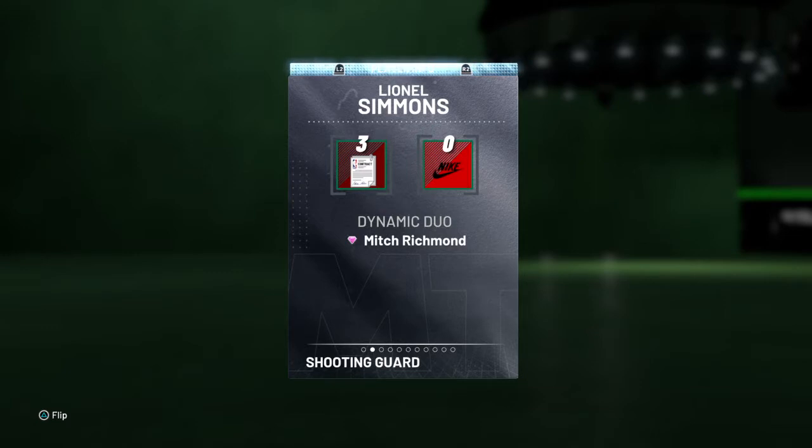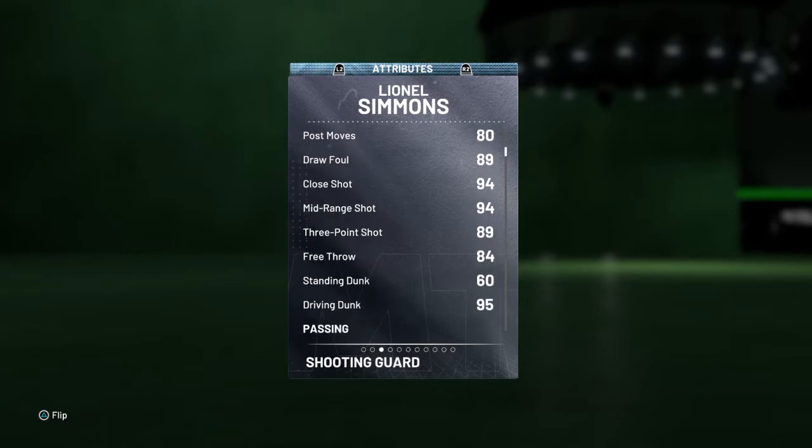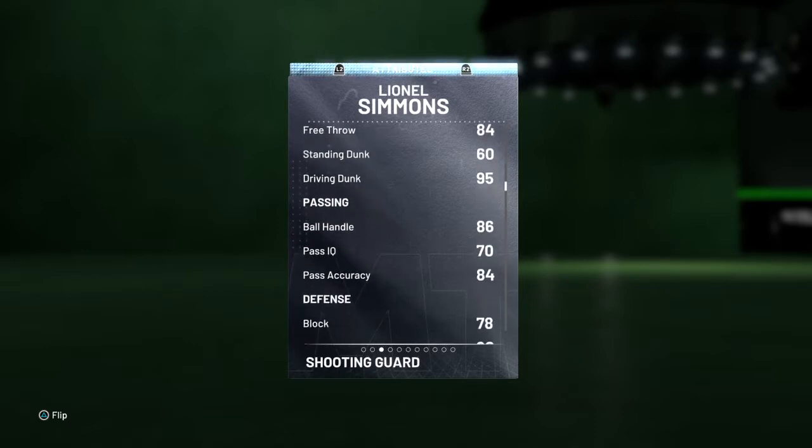He's a dynamic duo with Pink Diamond Mitch Richmond. We got 92 drive and layup, 82 post fade, 80 post moves, 89 draw foul, 94 close and mid-range shot, 89 on a three-point shot, 84 free throw, 95 drive and dunk, 86 ball handle.